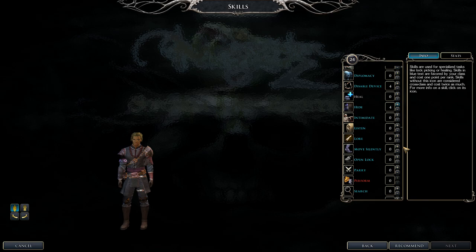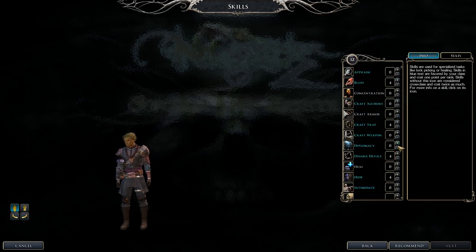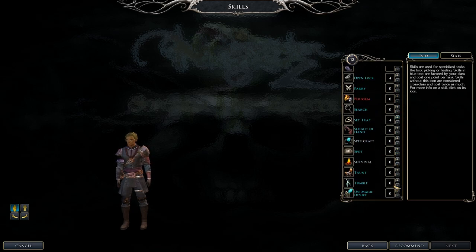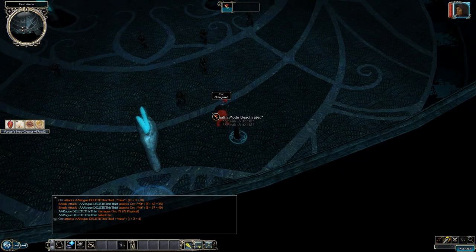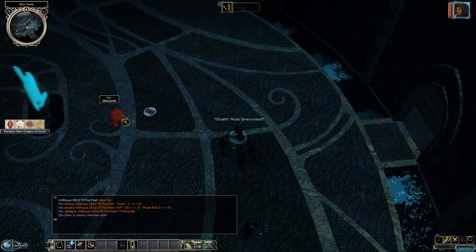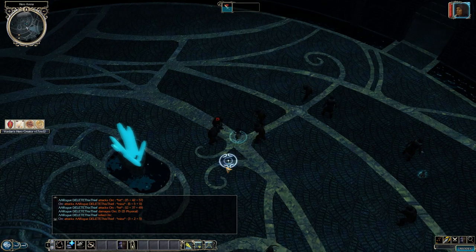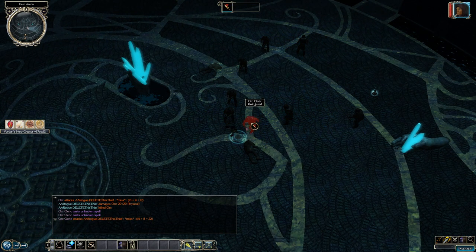For feats, focus on Weapon Focus feats. Opportunist is great too. Defensive feats including Toughness, Dodge, and Mobility are great. Spring Attack is very nice. For combat, start in stealth, take advantage of flanking foes, and make sure you have a tank. Attacking spell casters' attack opportunities is also valuable.